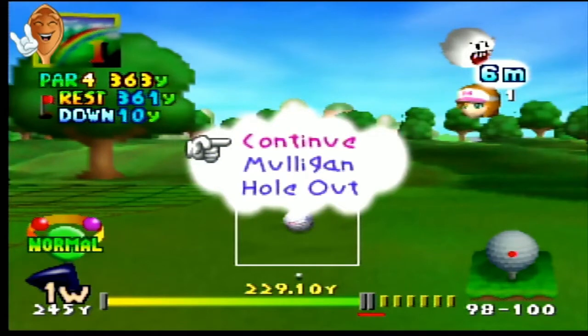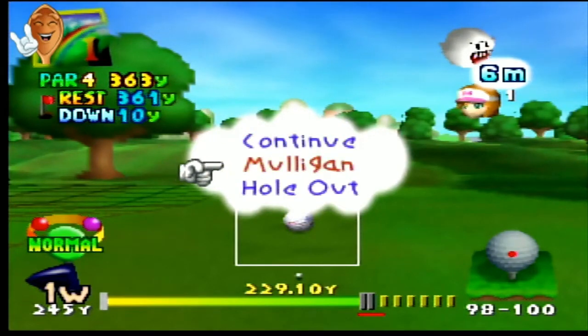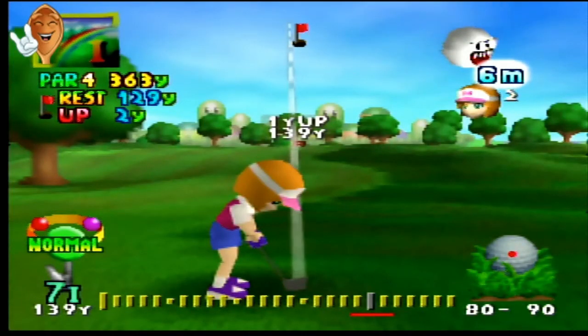Let's say we hit it in the rough. If we're going to hit a rough shot, you can see on the bottom right it says 80-90. I usually go worst case scenario — what that means is this shot will be somewhere between 80% and 90% of the power you're looking for; that's how much the rough takes off. So you've got to do a little math in your head. If I want to hit it 129 yards like this shot says...